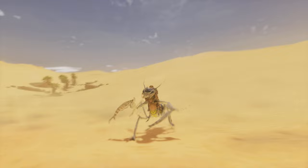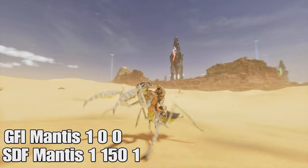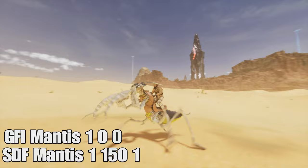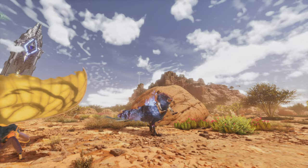First off we have the Mantis. It has a new running animation where it tilts forward more, as well as a new swipe with its hand — it looks pretty cool, it's got an actual animation on it. For the commands in this video: on top I'll have the saddle command using the GFI spawn, and on the bottom is the SDF command which spawns the creature. You need that last number or it won't spawn. The second number is the level — I have 150 as an example since it's the max, but you can put whatever you want. The first number spawns it Force Tamed if you put 1, and Wild if you put 0. That's how the commands work, and that's the one for the Mantis.